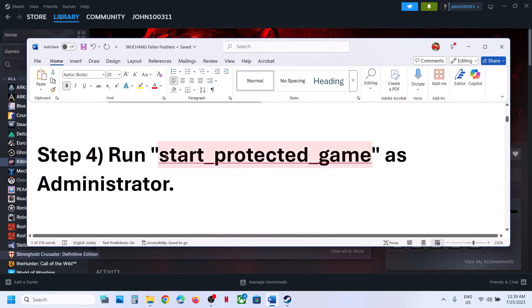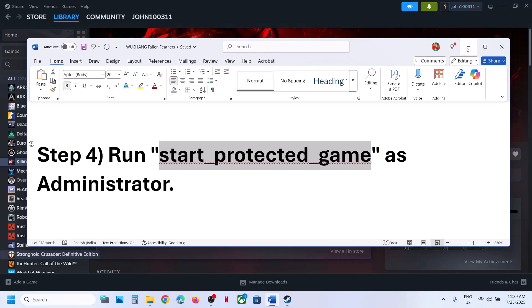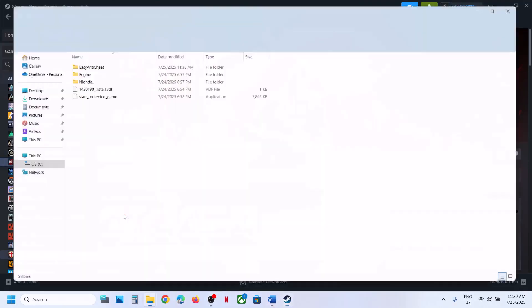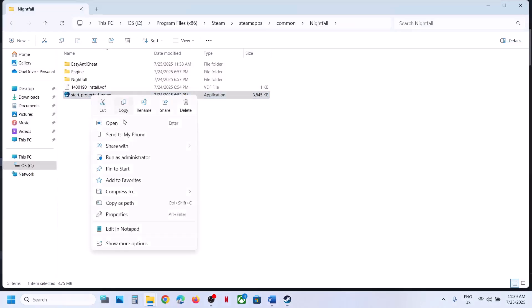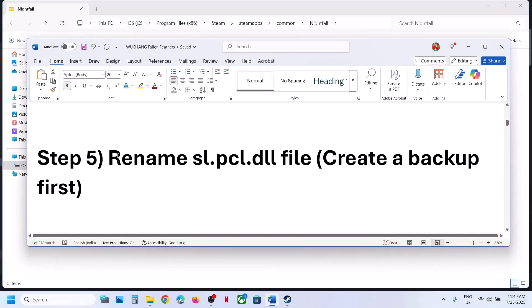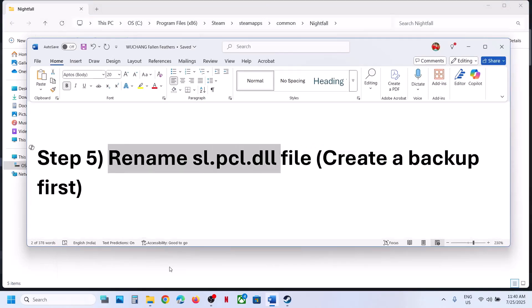If still not working, the next step is to run the game using the Start Protected Game file. Right-click the game, select Manage, Browse Local Files, then right-click on Start Protected and select Run as Administrator. Check if the issue is resolved.